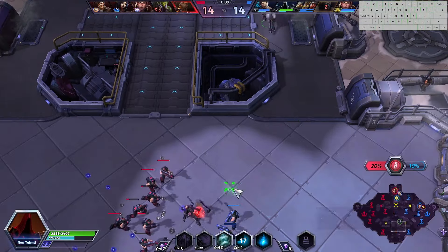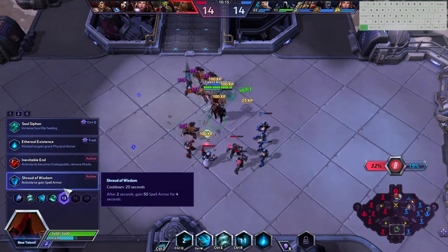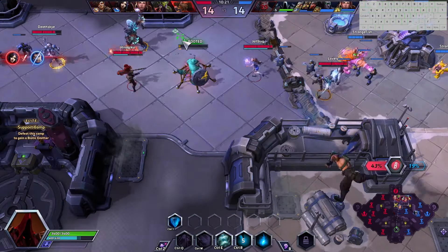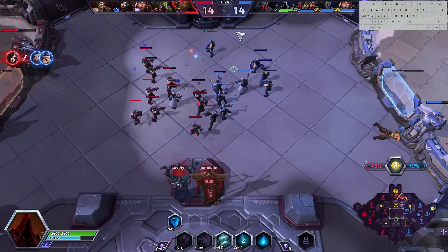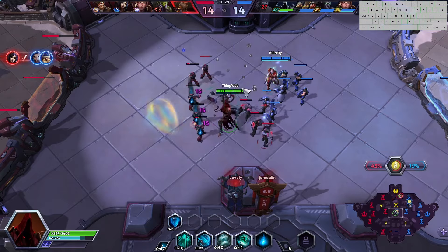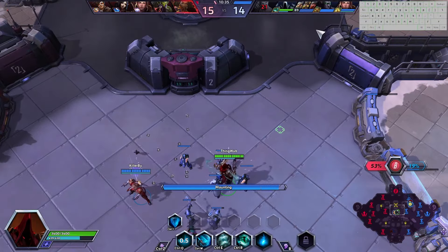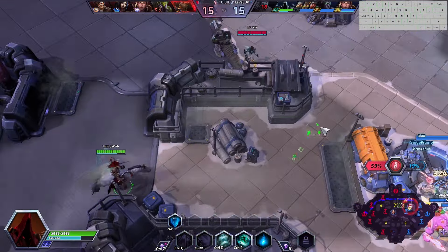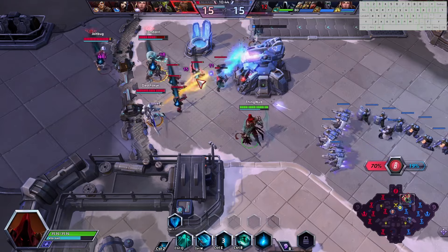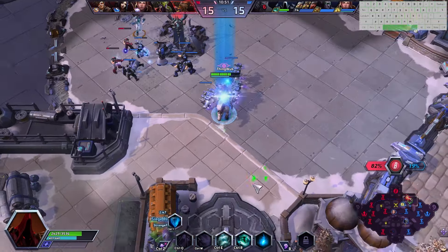I'm going to go bottom lane first to clear that and then clear mid on my way back up to the objective. Hopefully they'll be patient and wait for me. I need to be picking a level 13 talent — I don't know what to pick though because they all suck. Unfortunately, friendly team got engaged upon before Illidan got back, and that will probably be the loss of the objective. I'm going to need to be top lane to hold them back, as surely they'll push my building while capping the objective. They have the capabilities to do so.